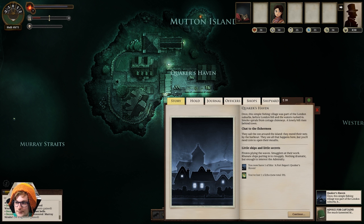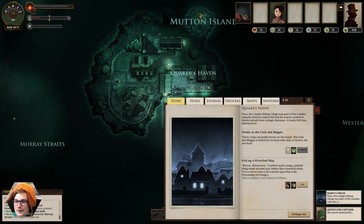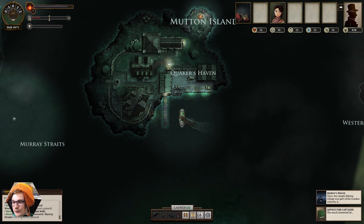Let's chat to the fishermen. And we get the port report here — pirates flying the waves, smugglers at work, Canate ships putting in to resupply. The Canate are like one of the enemy factions that you'll encounter. Nothing dramatic, but enough to interest the Admiralty. And that's cost us a coin. I don't think I'm going to pick up the wretched mog because it's going to eat all our food, which I don't really want.